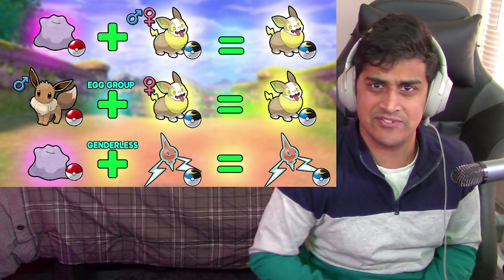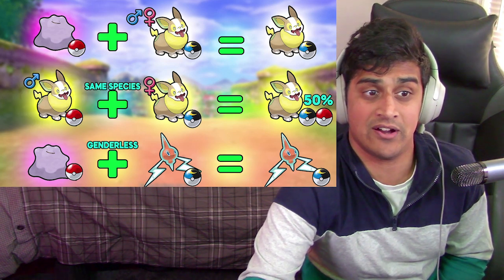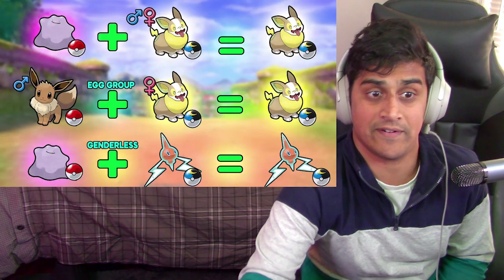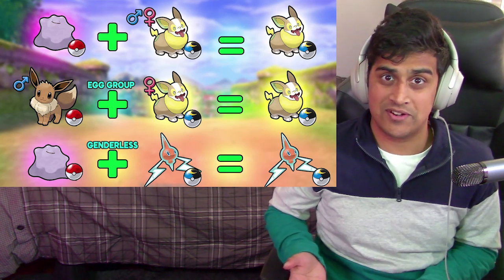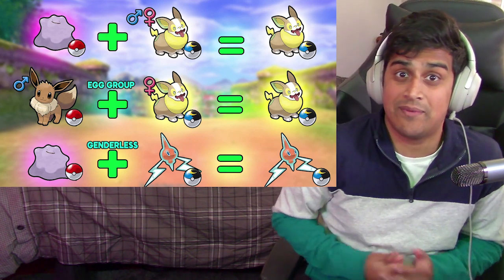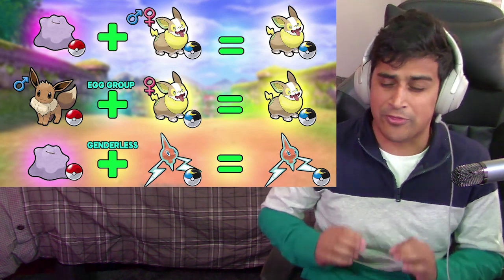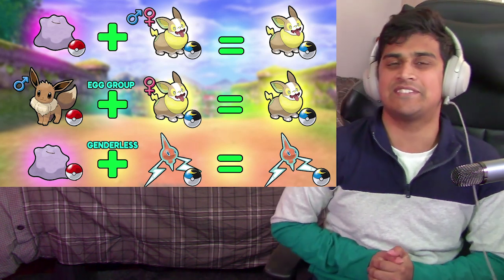Those are pretty much all the examples. I'll throw it up on screen one more time so you guys can screenshot and save them. Same species example, Ditto example with a Pokémon, a genderless example with Ditto, and then your final example of an egg group Pokémon — that's pretty much it guys. If you enjoyed this video make sure to like, comment, and subscribe for more Pokémon Sword and Shield content. Come join the Discord down in the description — we're over 3,000 members with lots of trading and raid battling. I will see you guys in the next video, this is PhillyBeatsYou and I'm out.